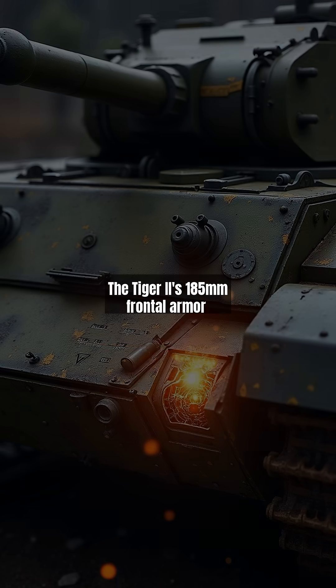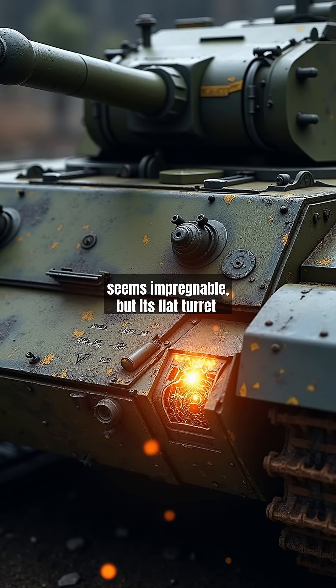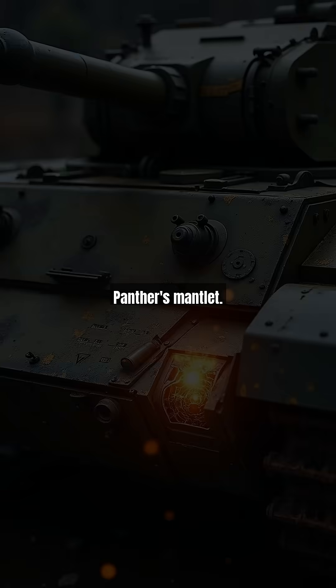The Tiger II's 185mm frontal armor seems impregnable, but its flat turret cheeks and cupola are critical weaknesses. The Panther's 100mm lower glacis becomes penetrable within 300 meters. German tanks prioritize ranged combat — closing distance exposes their flat surfaces. Pro tip: HEAT rounds bypass angled armor, making them ideal against the Panther's mantlet.